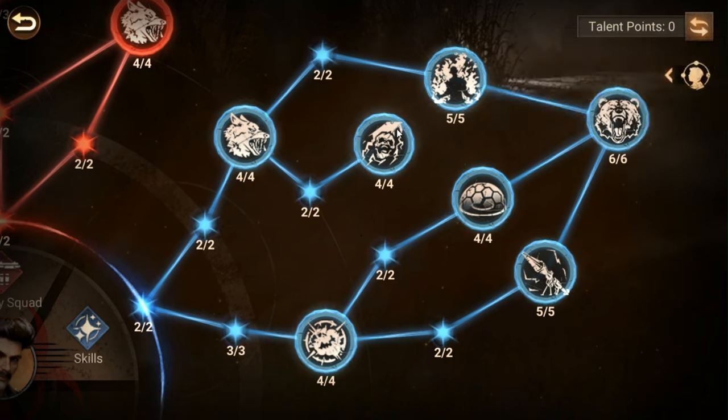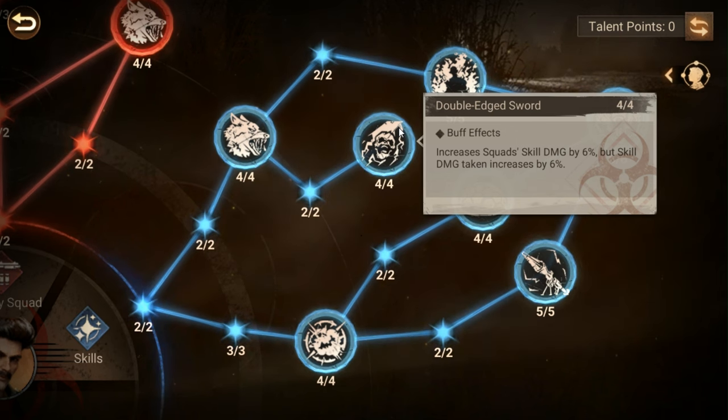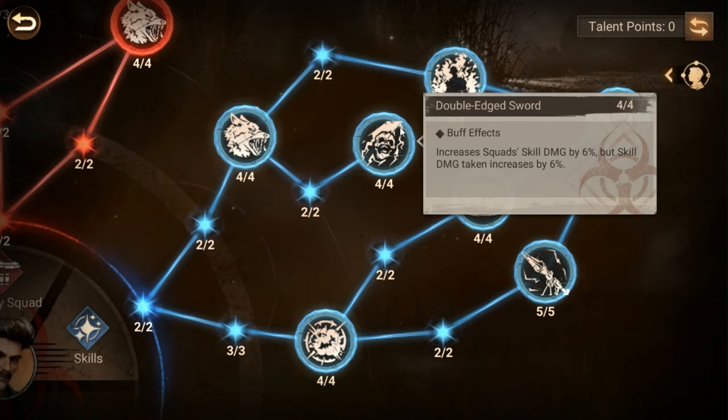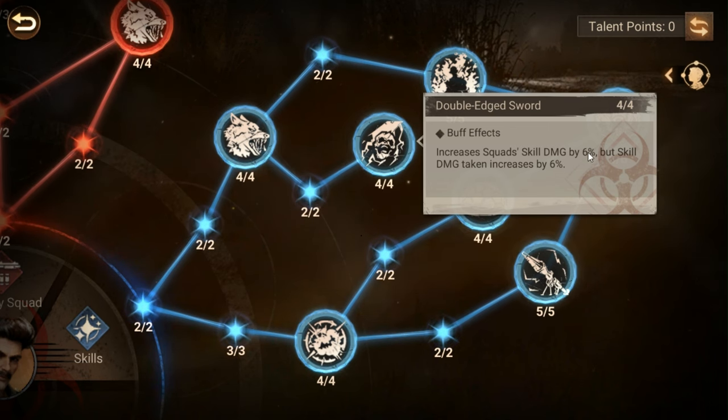There's a toss-up node: if you know you're going to be doing rallies against enemies that don't have much skill damage — like Thunder or Tom, who doesn't really have a lot of skill damage — or against enemies that aren't going to deal as much skill damage as you, this is a great buff. You're going to deal more damage, and since they're already dealing less than you, the six percent buff isn't going to help them as much as it helps you.